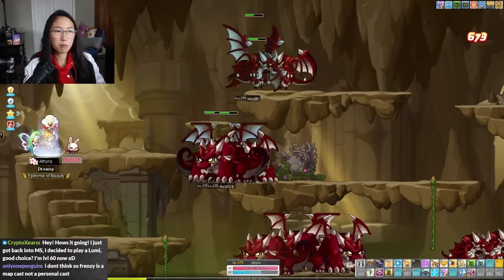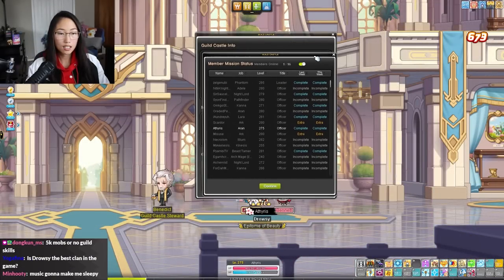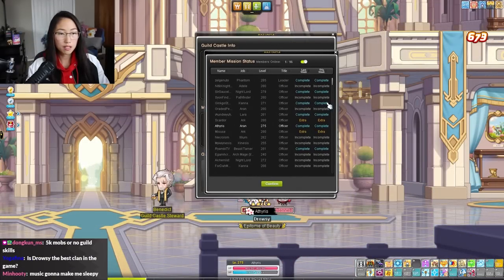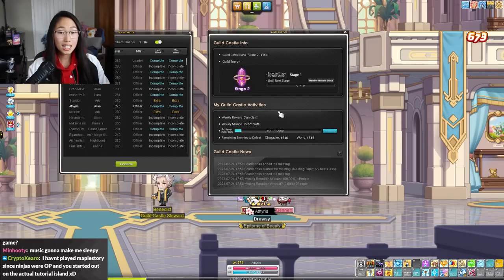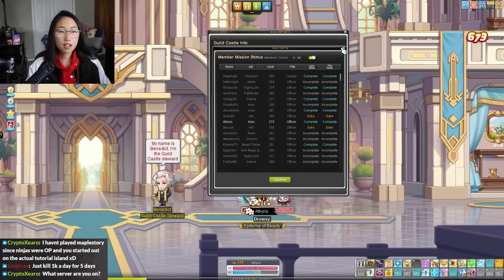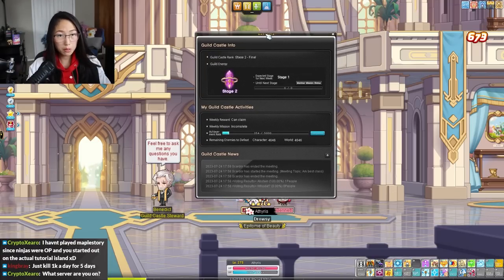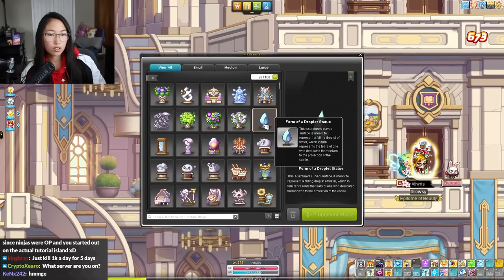5,000 mobs — that's like 30 minutes a week, maybe less depending on how good your mobbing is. When you kill the 5,000 mobs you hand it in and it tells you when it's been completed. You can use Maple Points to speed up your researches, but it's 6,000 Maple Points a week — so that's 24k NX a month.